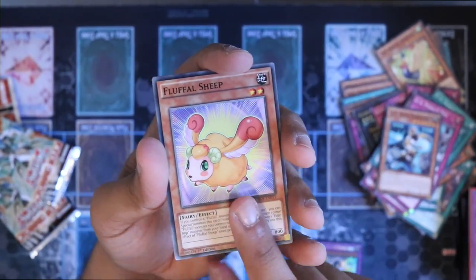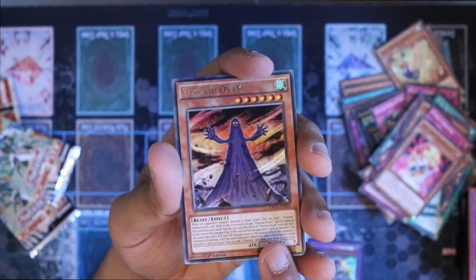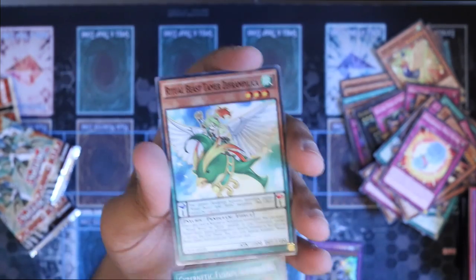But yeah, we have a UA card, a UA card, Fuffle Sheep, Griefing, EJ Frightfold, Yosenju Oyam, Performal Pal — oh, my phone's going off — Performal Pal, and Cybernetic Fusion.